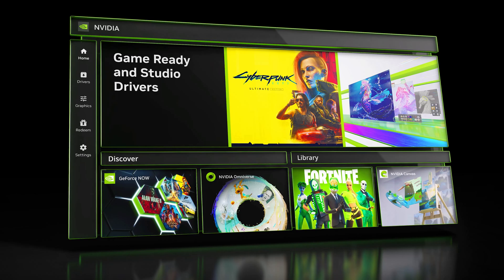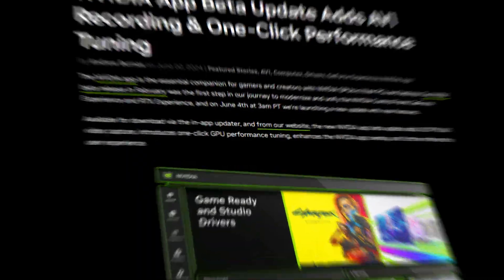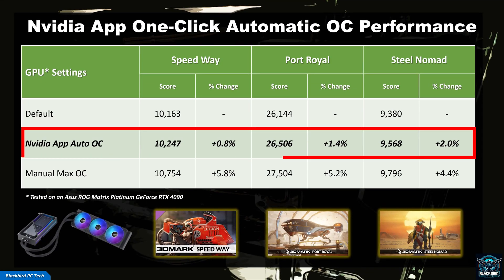The new app looks great and has an easy-to-use interface. If that was all it offered, then I would say wait for the full version before installing it. However, with the inclusion of the one-click automatic tuning feature, NVIDIA has now made it easy to overclock your GPU, even if the results aren't spectacular. For most people, this increase in performance will not really be noticeable, but I'm not sure why anyone wouldn't want to use this feature, given that it will not damage your GPU or invalidate your warranty according to NVIDIA. Hopefully they will continue to improve it and perhaps leverage AI to offer higher performing overclocking options in the future.